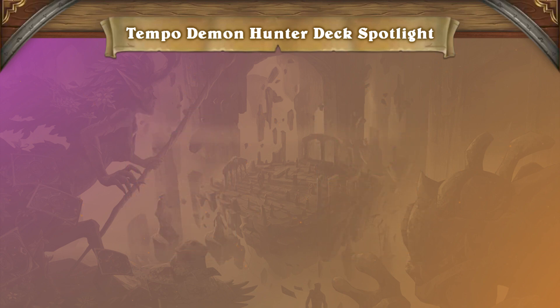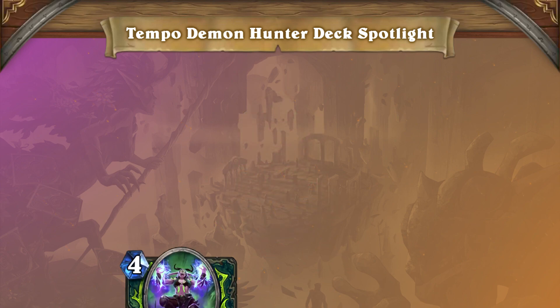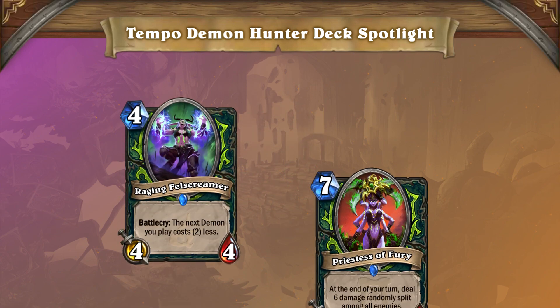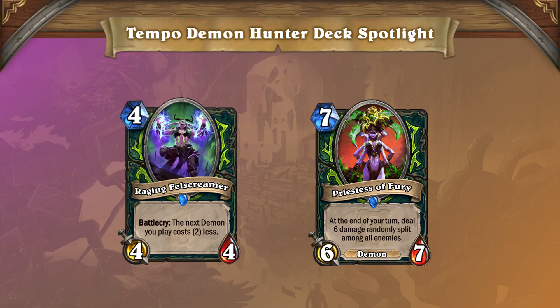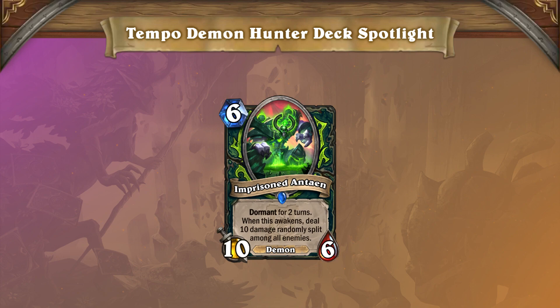Once the game transitions into the middle stages, Demon Hunter has some powerful demons and synergies. Raging Felscreamer allows you to play Priestess of Fury on turn 5 — let that sink in! A 5-mana 6/7 that deals 6 damage randomly to all enemies at the end of each turn. Alongside Priestess of Fury, Imprisoned Antion can push quite a bit of damage. Not only can it clear boards your opponent plays,